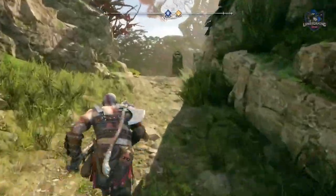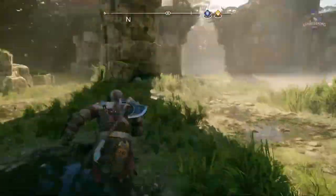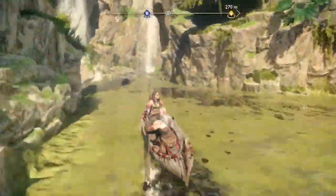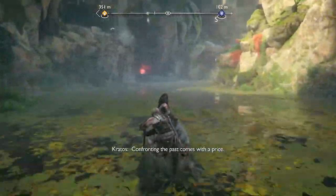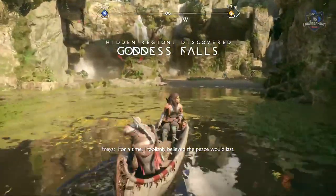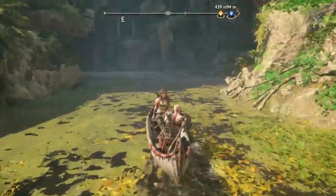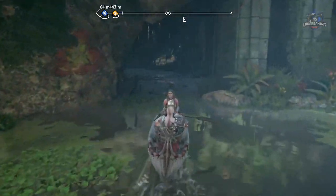Head back to your boat and head to the new area called Goddess Falls. Once you arrive, do not land at the beach — instead continue along the river a little bit and into a secret cave. Land here and the final chest is located with the cuirass inside.